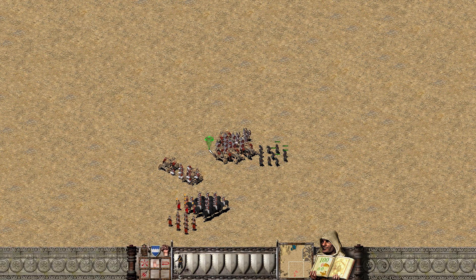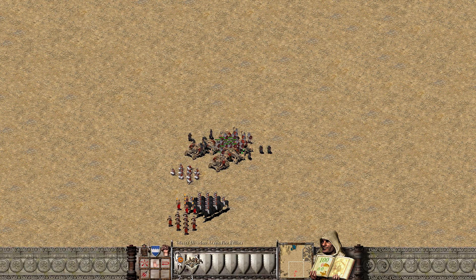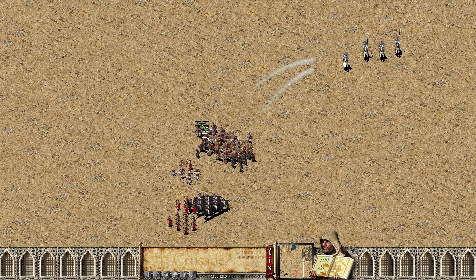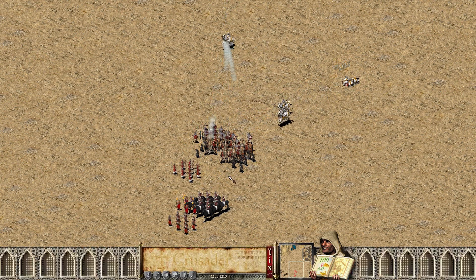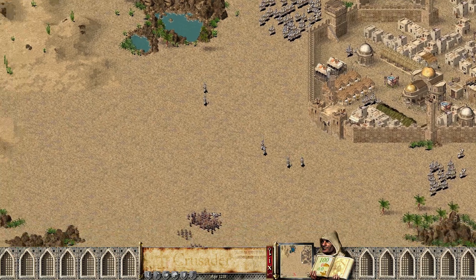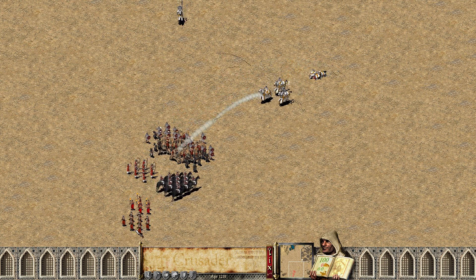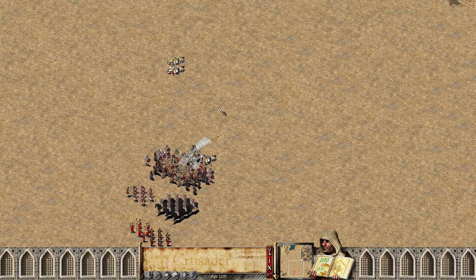I don't remember the exact placement I had for the ballistas. Let's get these Arabian swordsmen to the front again. I don't like the fact that the assassins are going to be taking the brunt here. We got knights incoming. All these units are defensive. Hopefully they don't kill my ballistas. Look at all those knights — we got our work cut out for us. Still not sure what I want to do with the fire throwers. I just don't think they're going to be useful.